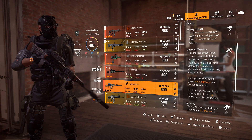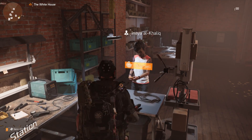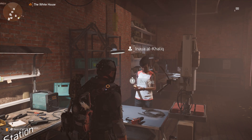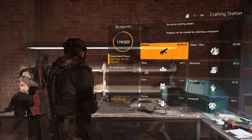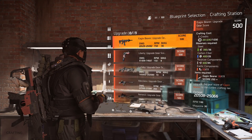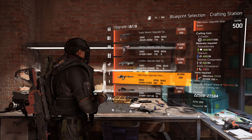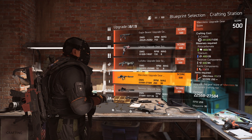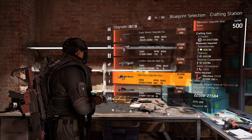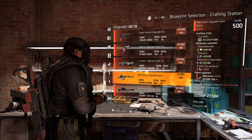Once you have the Merciless, you want to upgrade it. Head over to the crafting vendor — she should have the upgrade available. Then go to your exotic blueprints. Make sure the Merciless is not equipped. You'll need one exotic component, so deconstruct an exotic you don't want, and of course have the required crafting materials. Once you have all that, you can select and upgrade it.